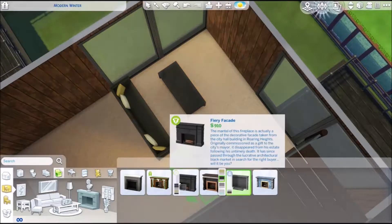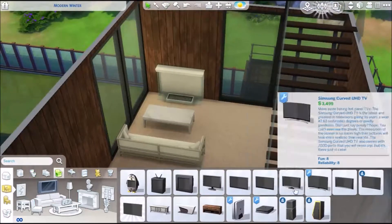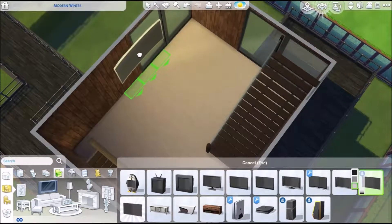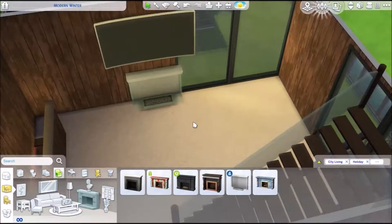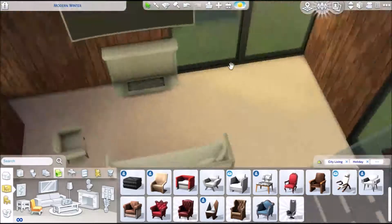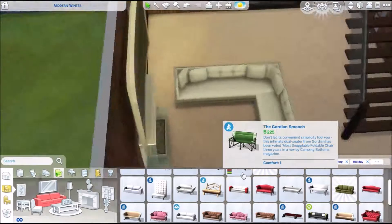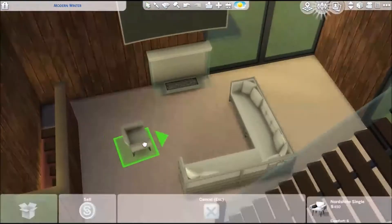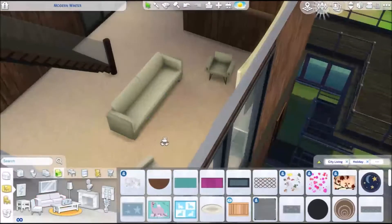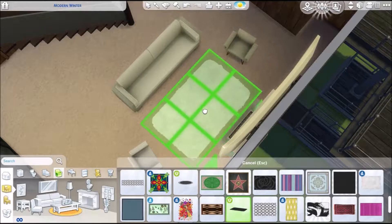I hate working on this upper area — this corner is going to take a while. Someone made a comment that we don't have that fireplace, but we do — it's just been recolored because Sims isn't giving us new content. I'm just getting tired of it — like the Vintage Glamour Stuff Pack is amazing, but I paid money for a stuff pack and it would have looked perfectly fine with City Living. I want them to release a statement about why it wasn't included in City Living.